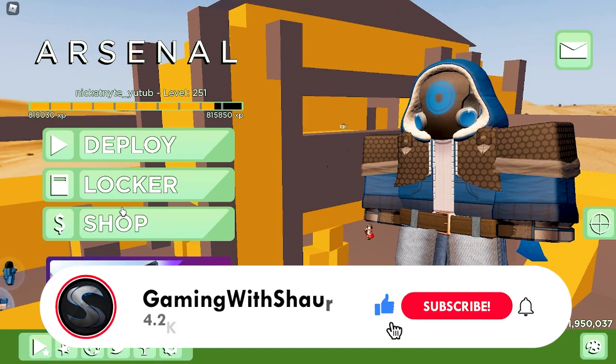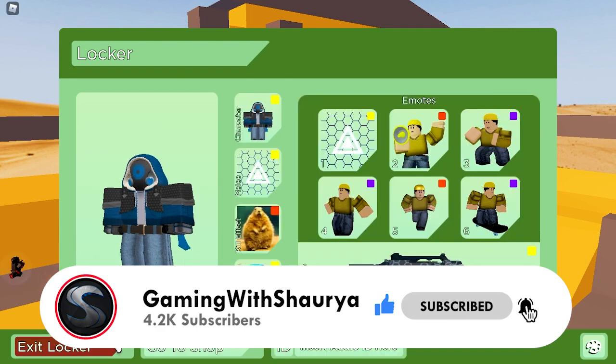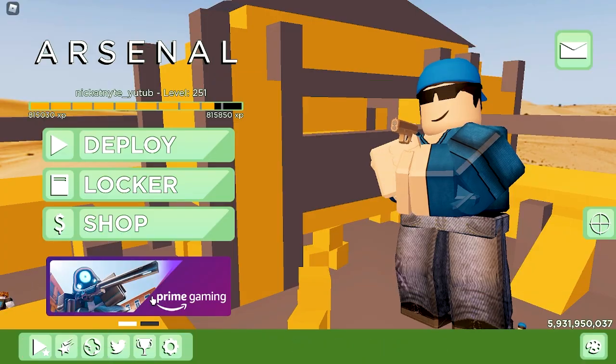Make sure you subscribe with notifications on — whenever the event comes out I'll make a video on it instantly and you guys will be the first to know how to do the quest. Now let's show you the DTC and the delinquent kill effect, as those are the two things you can actually purchase.